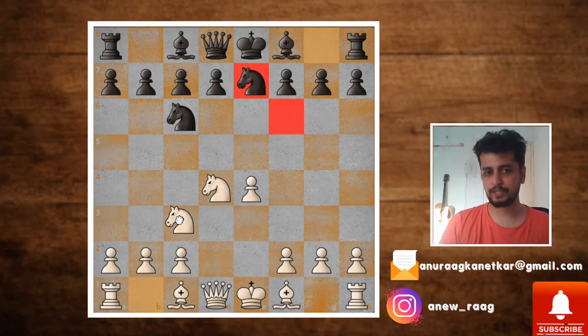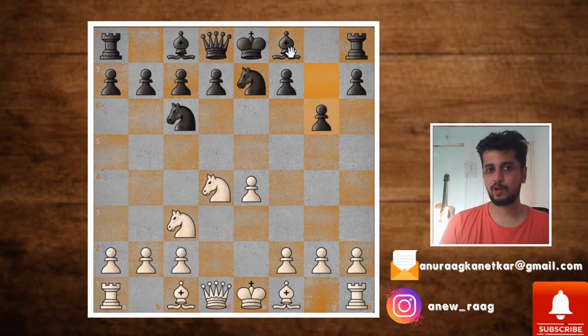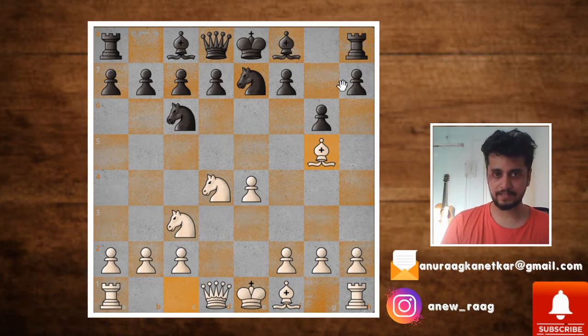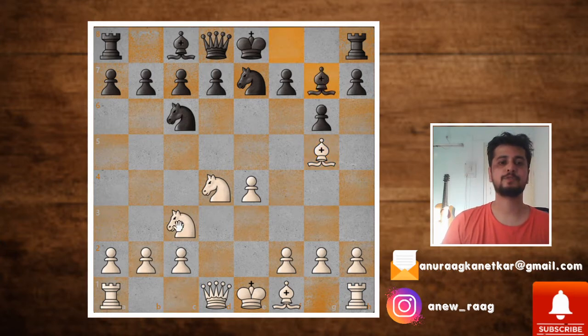White moves with knight to c3 and black plays g6, with the idea of fianchettoing the bishop on the g7 square. In this position you play bishop g5, taking advantage of black's inaccuracy, and as you can see this f6 square is kind of weak. So after this, black plays bishop g7 and this is where you start the fun.